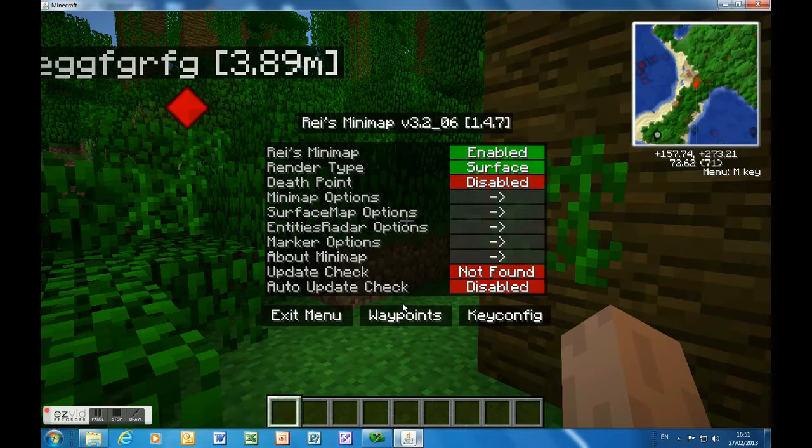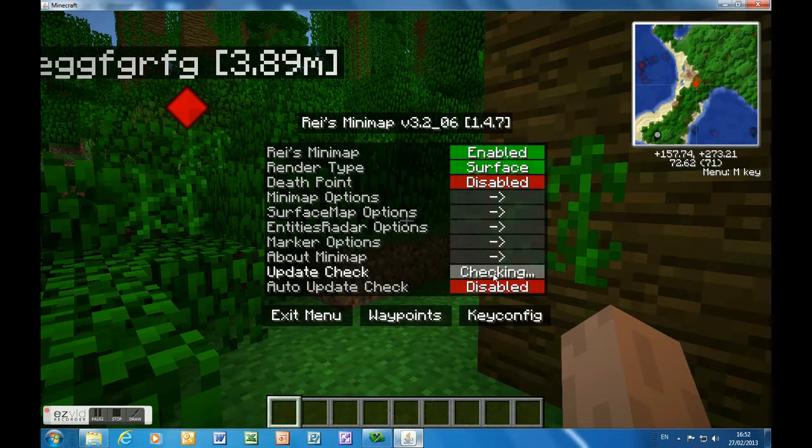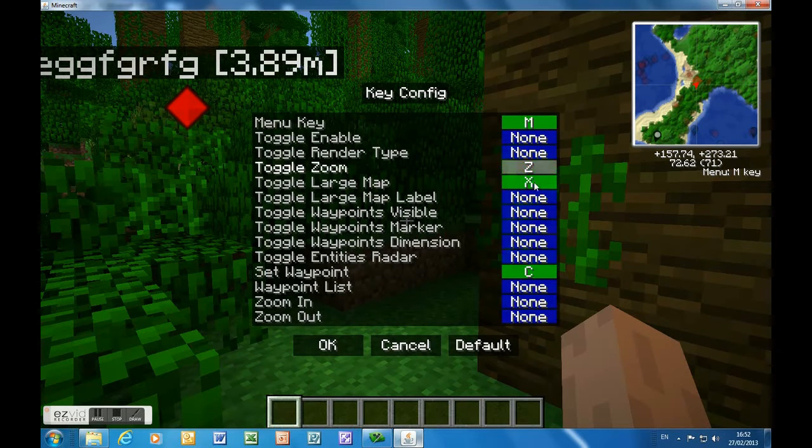You can go into the About section of the map to find who made it and try to find an update. It says not found because there's a newer update available. That section also shows the key binding settings for what each key does.